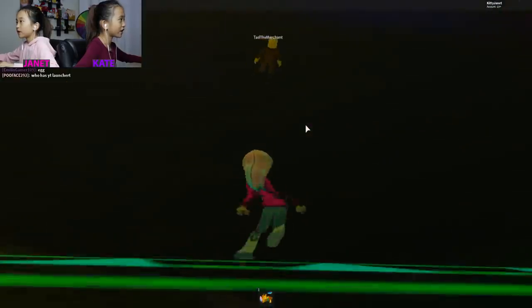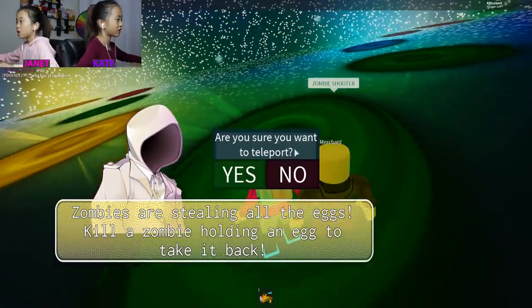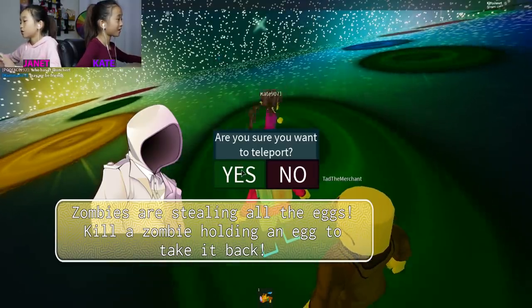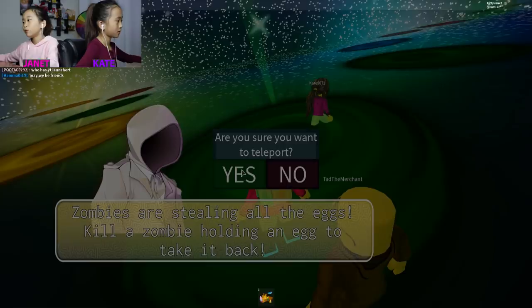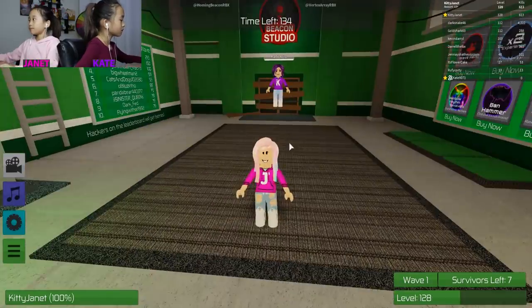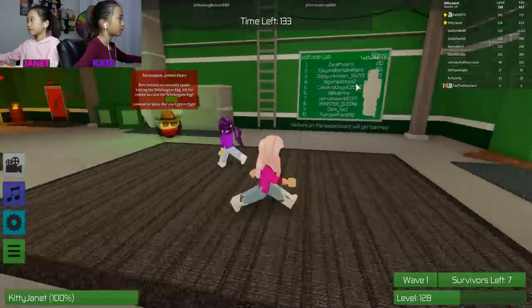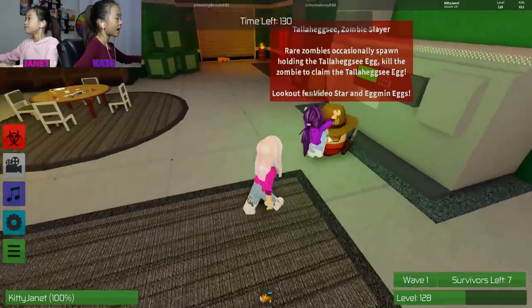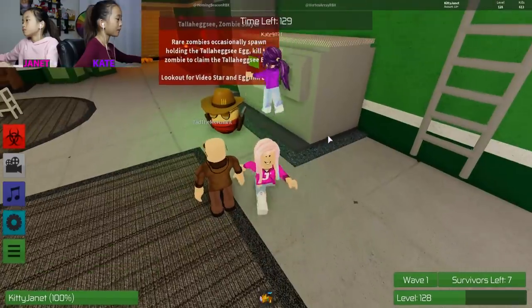It's the orange mission. Zombies are stealing all the eggs! Kill a zombie holding an egg to take it back! That sounds easy-ish! Let's touch the teleport! Tad's in! This is the egg — this is the zombie egg we need to try to get right here. Looks like a sheriff.